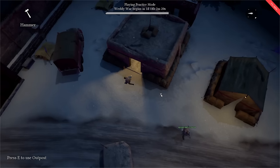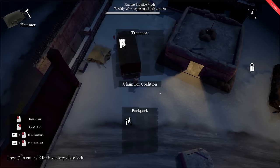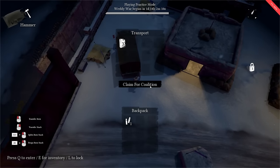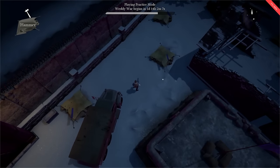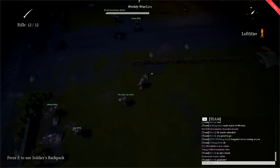Although it is not necessary to be part of the coalition to set your spawn to these structures, only coalition members will be able to access many of the items inside the building's inventories. In order to claim a structure or truck for your coalition, merely click the Claim for Coalition button. The bigger the structure, the more players your coalition will need to claim it. Try not to use this functionality to hoard weapons for your team.